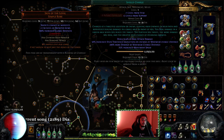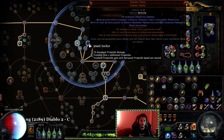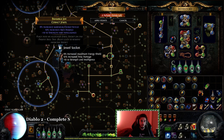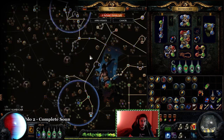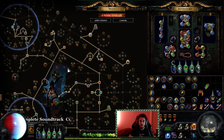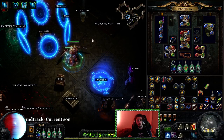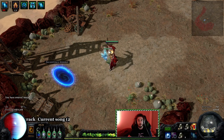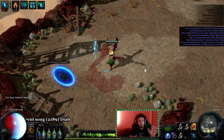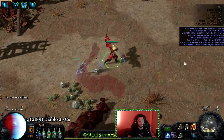My jewels — I have crit multi with ES, and this other one is kind of a bad jewel that needs to be replaced. The tree pretty much looks the same as before. You have to go Vaal Pact and Ghost Reaver with this setup. A lot of things are still clunky and I'm still working it out, but I wanted to give you guys a progress video before the full thing comes out, because this is probably an issue a lot of you will run into.